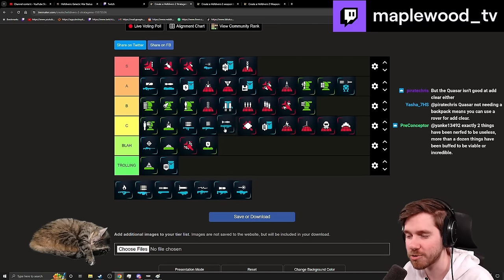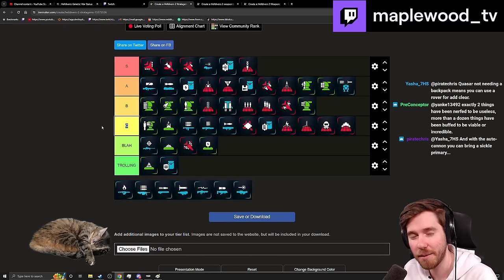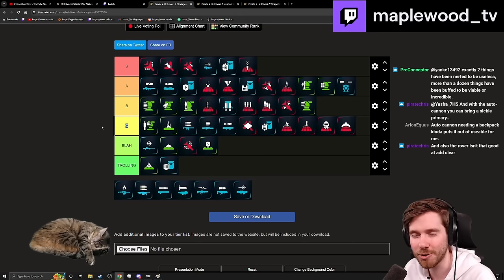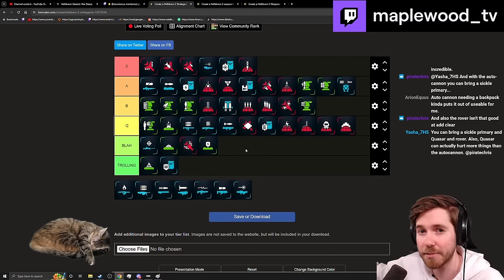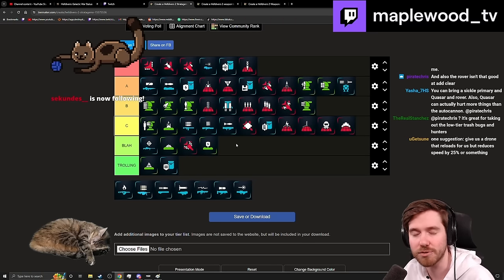The Recoilless Rifle has seen an absolute downgrade because of the Quasar — the Quasar just does it better. It's in C territory: one thing done very well. With a buddy reloading the backpack it has high DPS against heavy armor, but if that teammate dies or wanders off, you can only take one shot. I wish they'd change it so you carry the recoilless and backpack and a teammate can just walk up and help reload — that alone would push it to A tier.